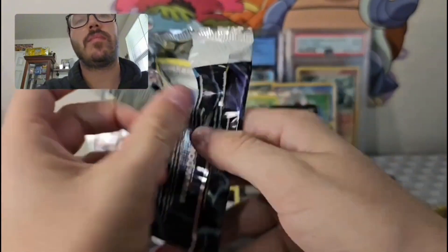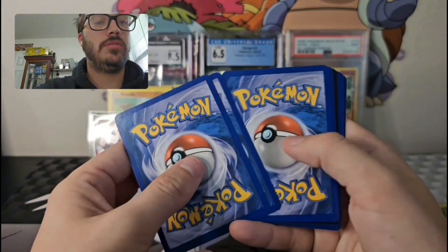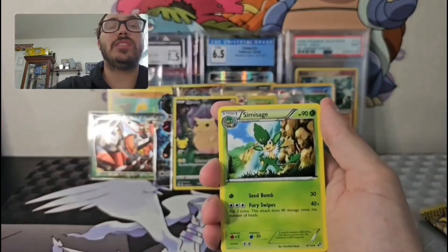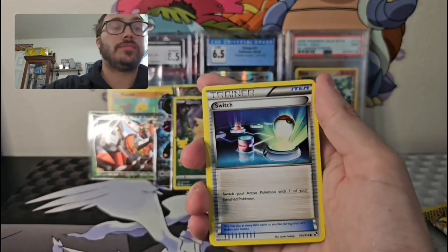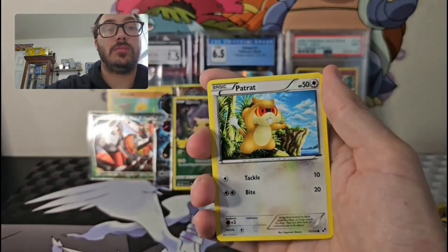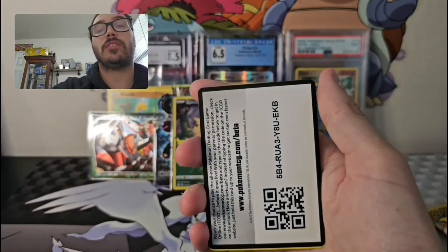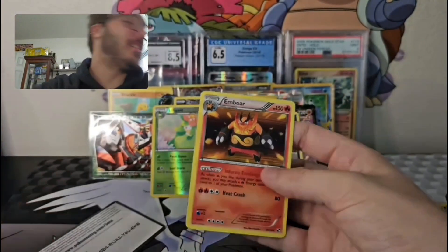Zekrom EX baby, let's go! Come on — we got Professor Juniper. Obviously we need the secret rare Pikachu, the Zekrom and Reshiram full arts. Obviously we want holos as well. But the next two packs are the ones — that energy is really cool. We got a Sandile, the next two packs is where we need hits for sure. Patchrat, we got the Lilligant reverse.